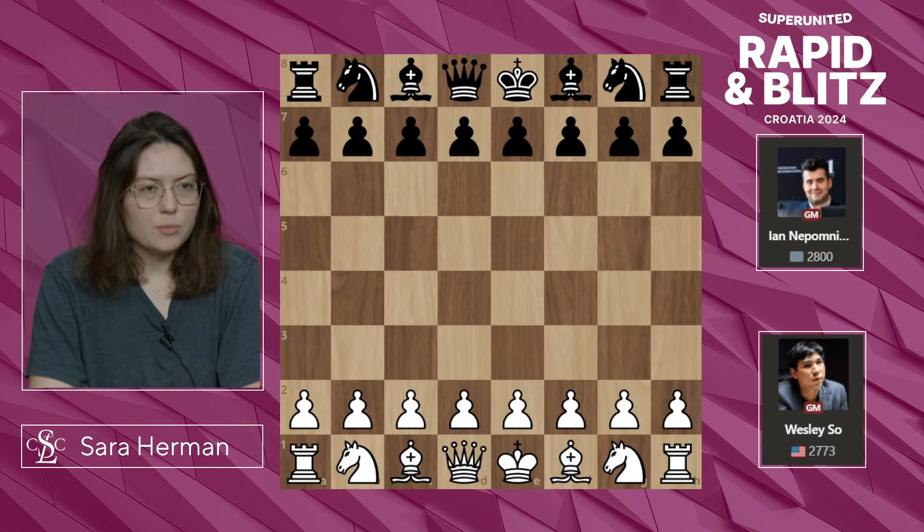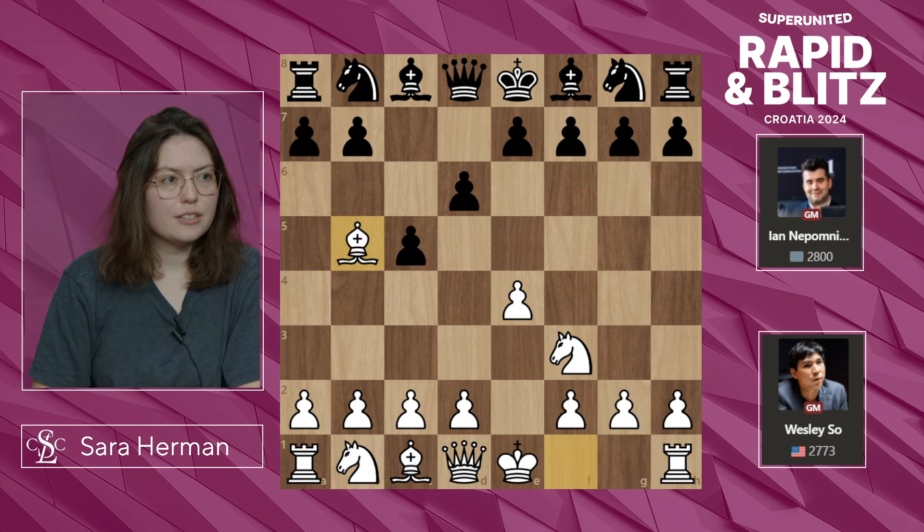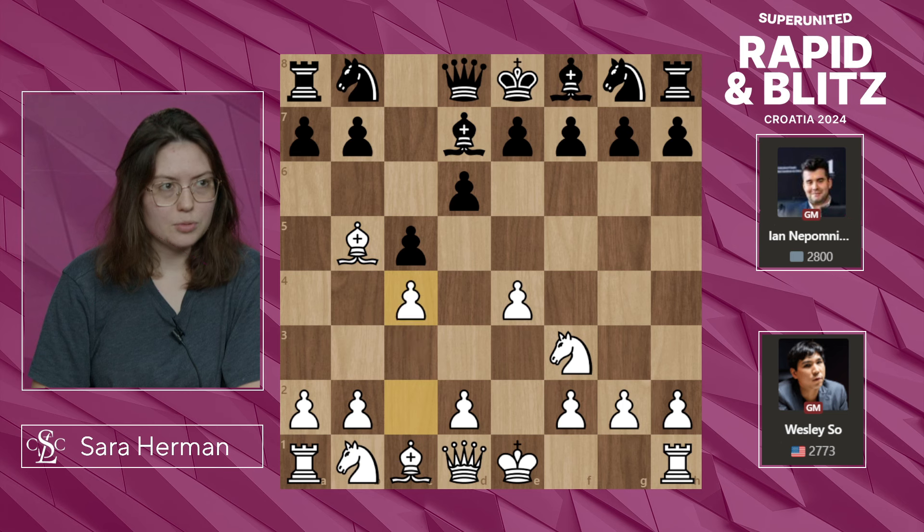Let's move on now to one of the more controversial games: Wesley So versus Ian Nepomniachtchi, in round 9 of the blitz. E4, c5, Nf3, d6, Bb5, Bd7, c4. We've been seeing a lot of Bb5 in Sicilians in this tournament.